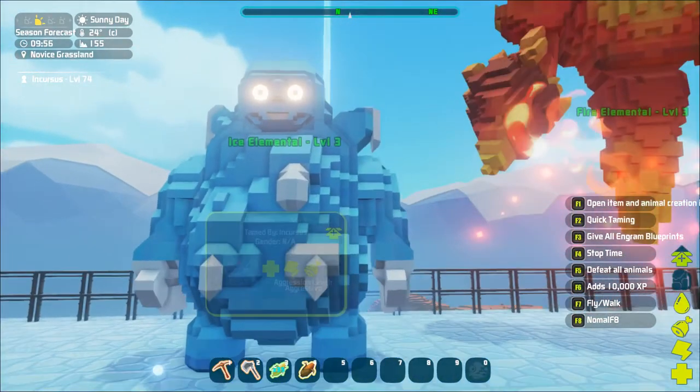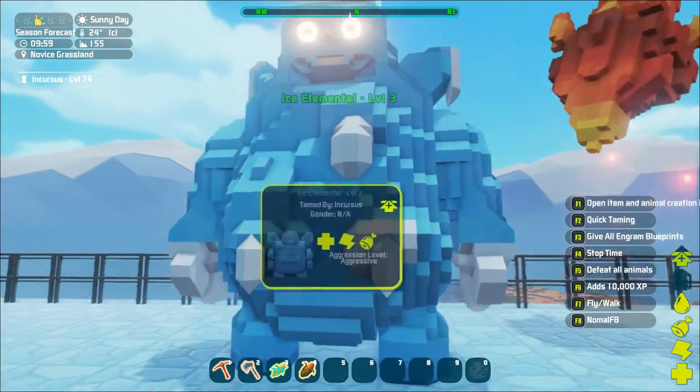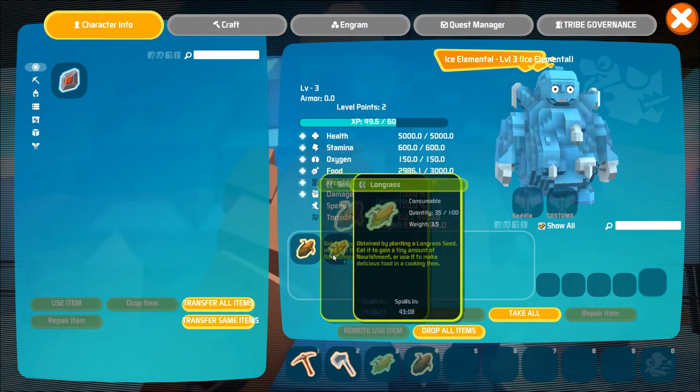But easily my favorite of these three is the ice elemental. Icy here has a mobile refrigerator with infinite storage space. Pack this guy full of meat, or say popcorn, and you can see it spoils in a very long time from now. Just fill his inventory with all the meat you can, and you'll have it there for next time you log in.